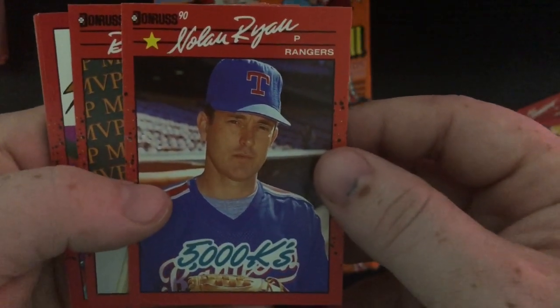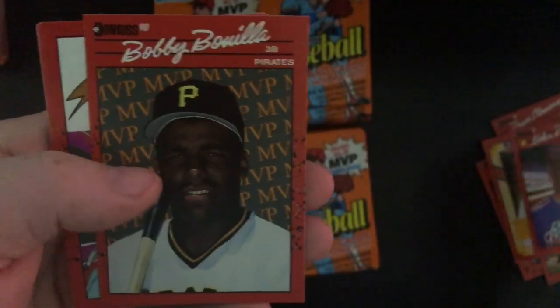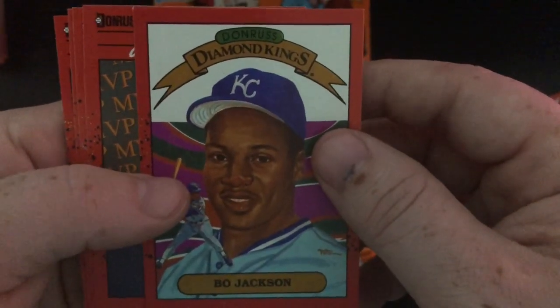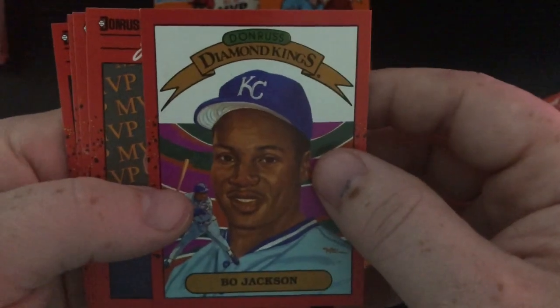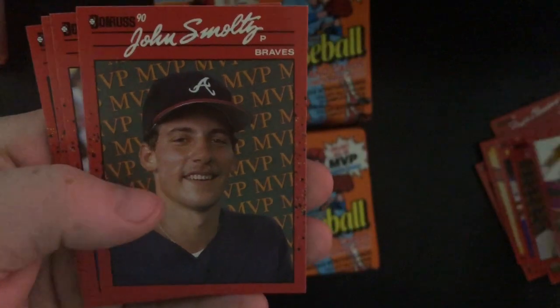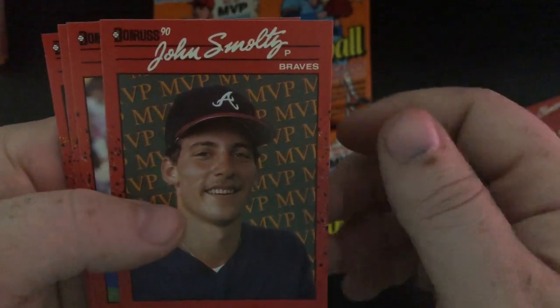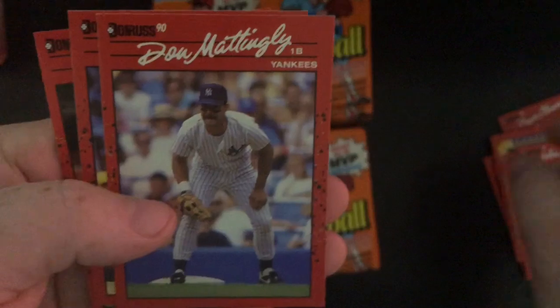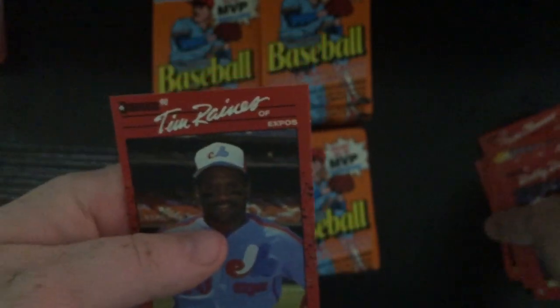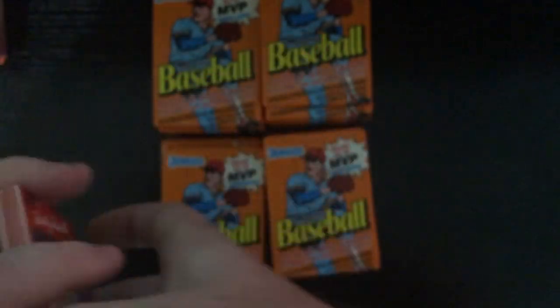Bobby Bo — Bo Jackson was one of my favorite players growing up as a kid, until I got a little older and started loving the Cardinals, and Mark McGwire became my favorite player. Got the John Smoltz MVP, another Donnie Baseball, another Bobby Bo, and Tim Raines. That was the good cards out of the set so far — let's continue ripping and see what we can find.